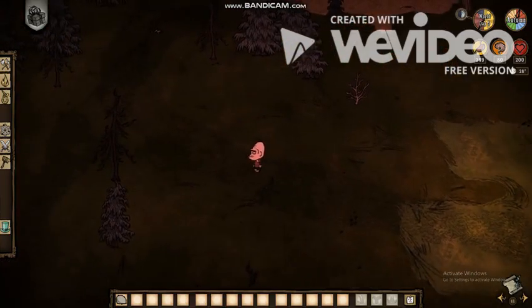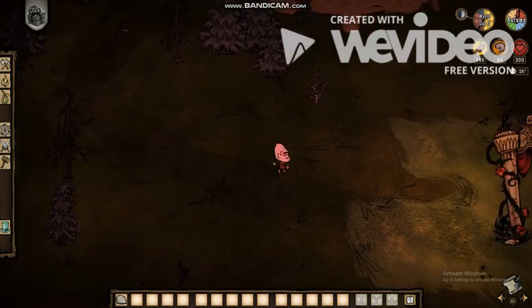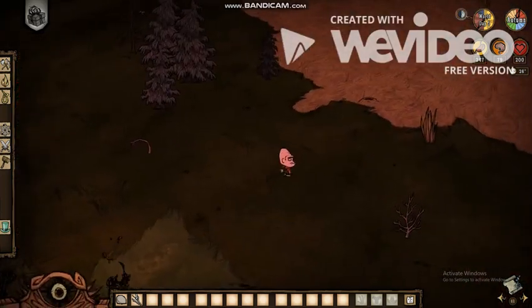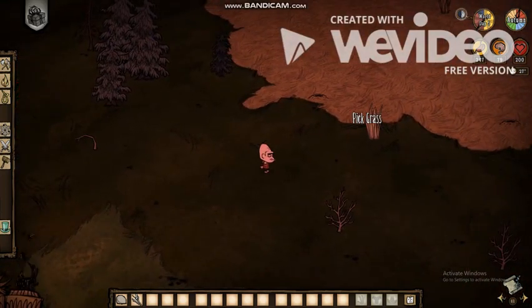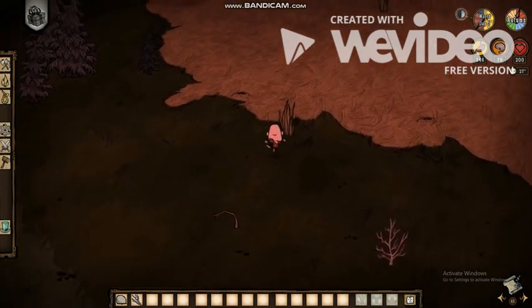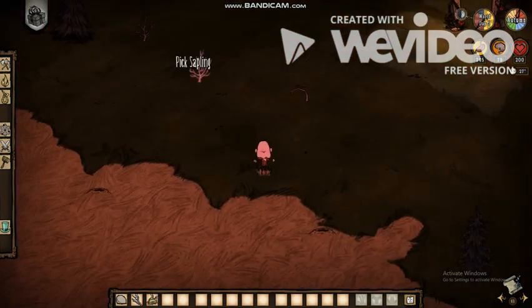It's about the pro tips. Today I'm playing as Drock. He's pretty cool. So my first tip is: you see saplings and grass, you want to pick those up. They're pretty cool. You can make tools out of them. And fire.